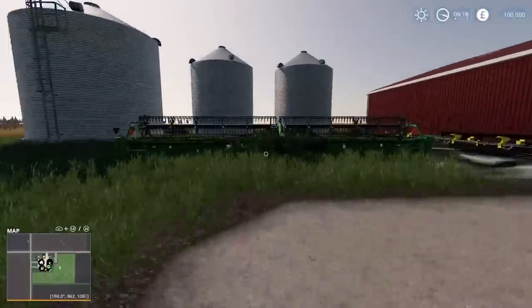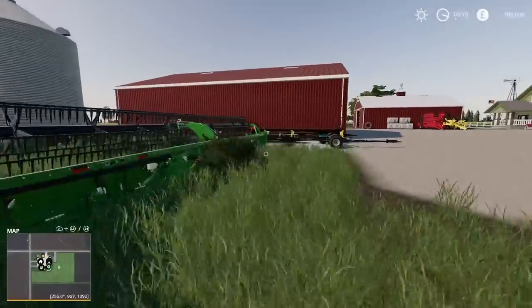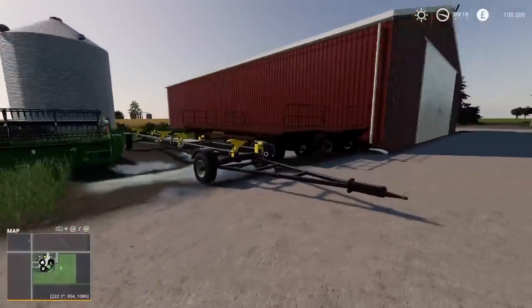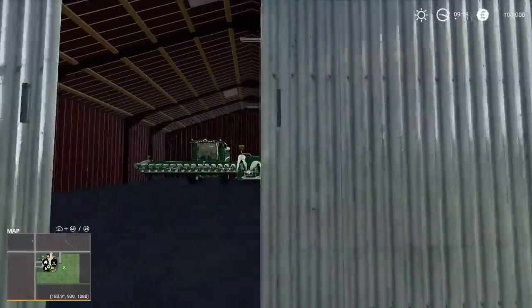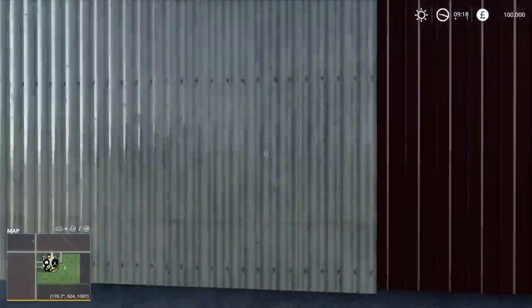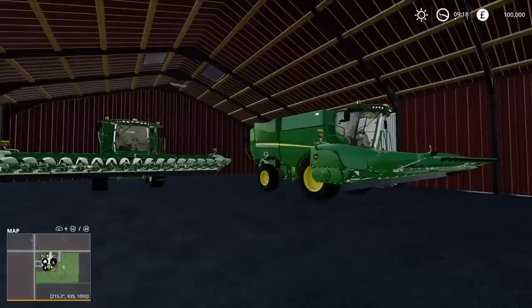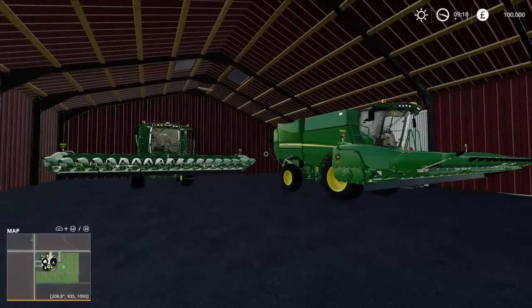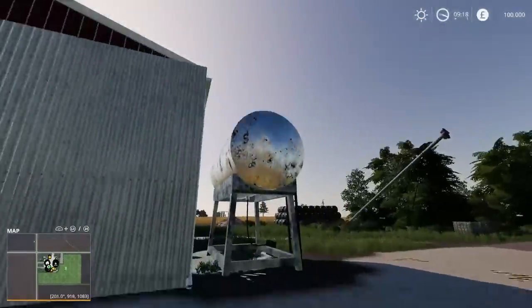We have a very large bean header and crop header here with a header trailer tucked down the side. In this barn, we've got two John Deere harvesters with corn headers. So that's what I mean about starting off - if you want to drop that slot count, you might not want two John Deeres. There are a lot of options you can tweak, which is really nice. Fuel trigger is just here.